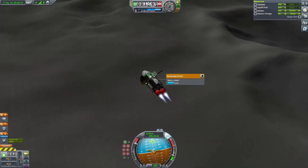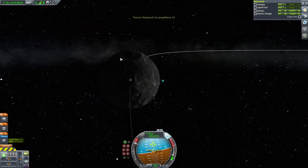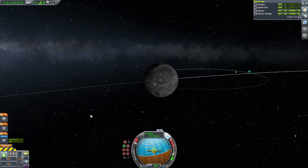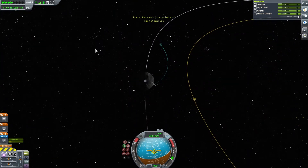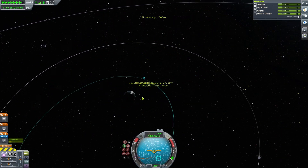Now to get off the Moon we want to get as much forward momentum as possible because we need to create an orbit around the Moon. So you want to get up so you don't hit any of the mountains, and then it makes sense to go at 90 degrees. Just keep throttle down and you will leave and come into a nicer orbit.